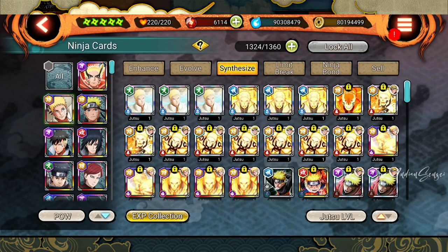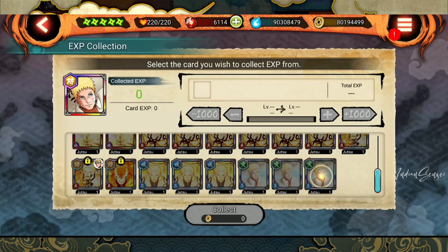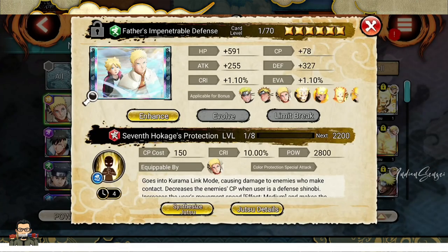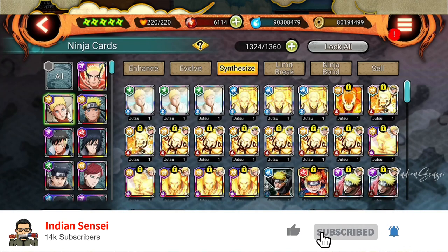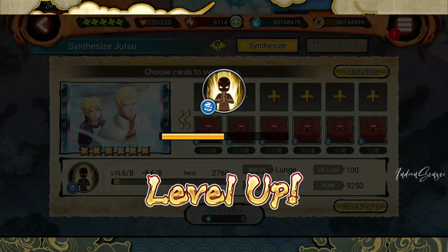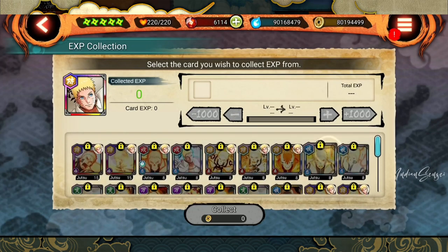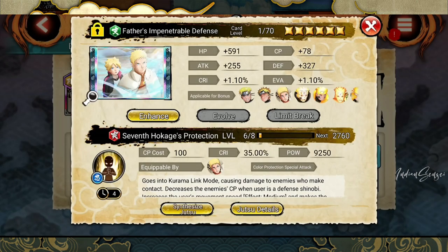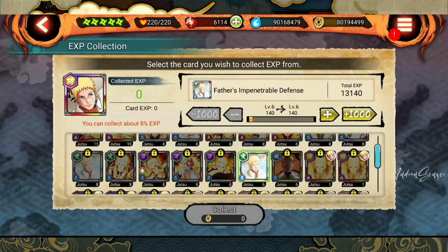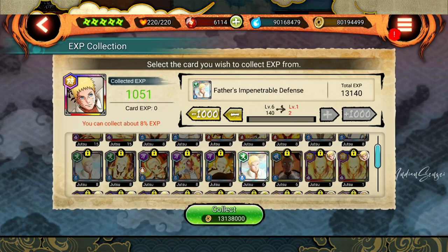Go to the ninja shinobi card, synthesize, and select NaruKage — whichever shinobi you want to target. If I click on EXP collection, you see a lot of jutsus coming here, but some are locked and some are not. Even though some are not locked, I'm not able to click on them because they are just level one — I cannot steal EXP from a level one jutsu because they don't have any EXP. So I'll click on this and send these three cards since they're not useful to me. This is a level six card. If I click on EXP collection again and find it — this one is level six but it's locked, so I will unlock it. Now it becomes usable and I can click on it and steal the EXP.